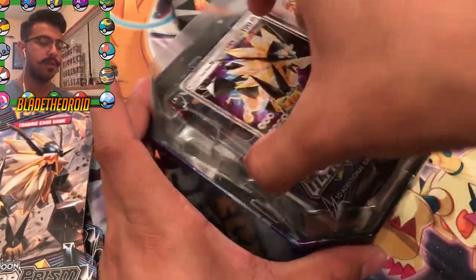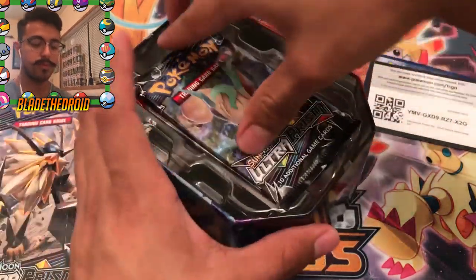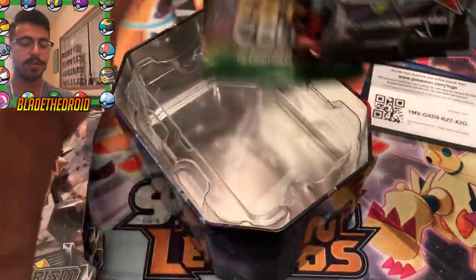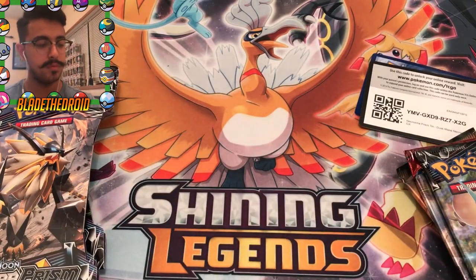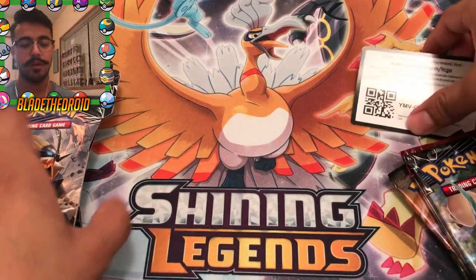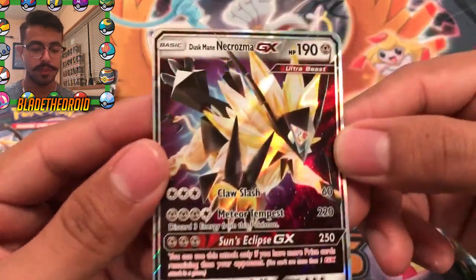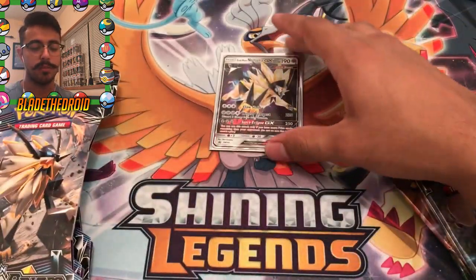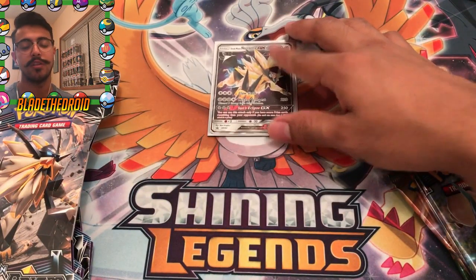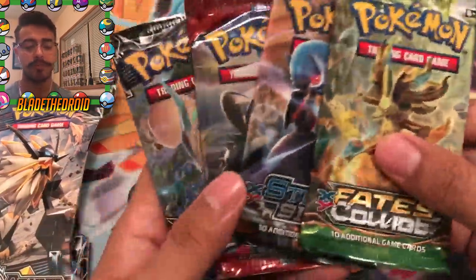Let's just take the plastic off. Get our packs out. I'll put that up there. So here's the code card for the tin and the Duskmane Necrozma GX. I'm pretty sure it's the same thing as the regular GXs that come in the Ultra Prism set, so it's not really much of a difference.